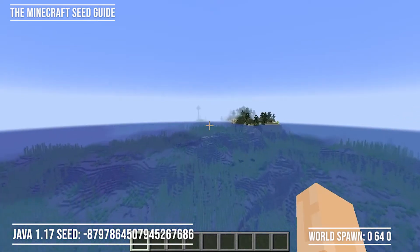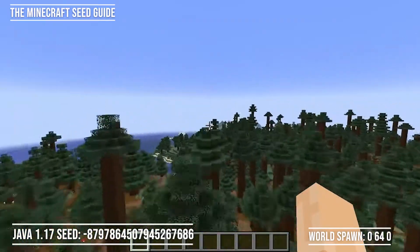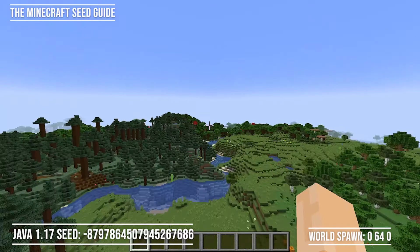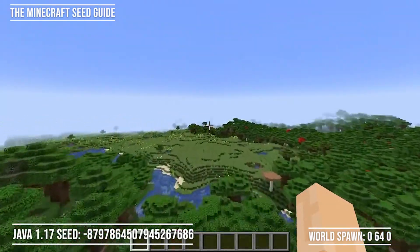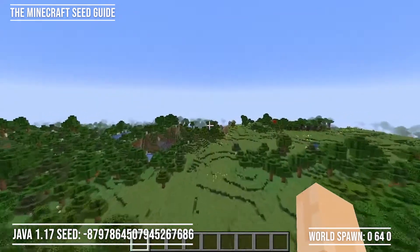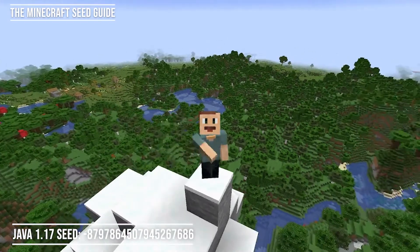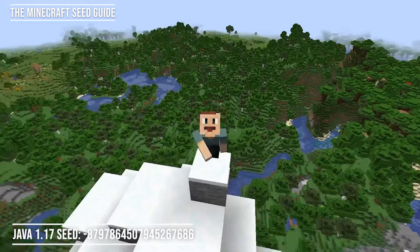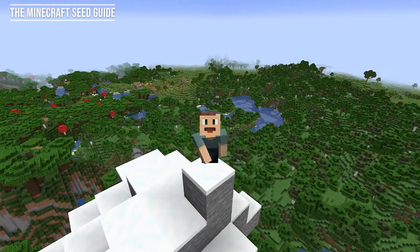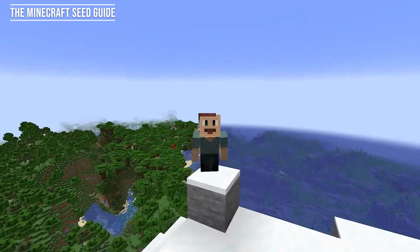We did spawn in the middle of the ocean and there's not much around us. I did go and explore the world a little bit ahead of time and the closest village sadly is about 2000 blocks away from our world spawn, so we have to do a little bit of a journey. But the journey is going to be worth it because once we hit the mainland we're going to find a giant taiga and a dark forest on our way. Well, what an interesting seed this is — it's definitely not the best but I don't think this is the worst. Subscribe today to my channel as we are continuing the search for the worst Minecraft seed. Thank you for watching, my name is Manday and this is the Minecraft Seed Guide, and we'll see you next time.